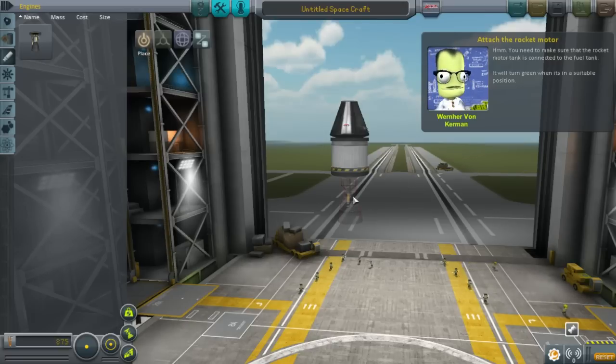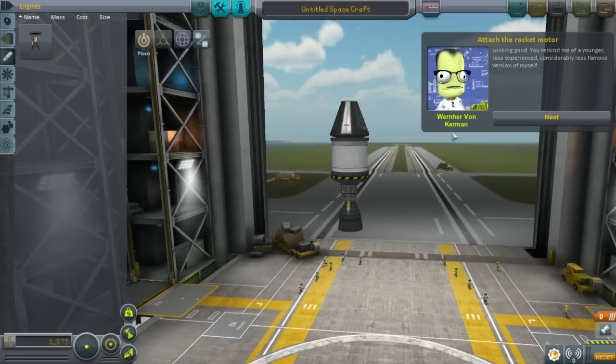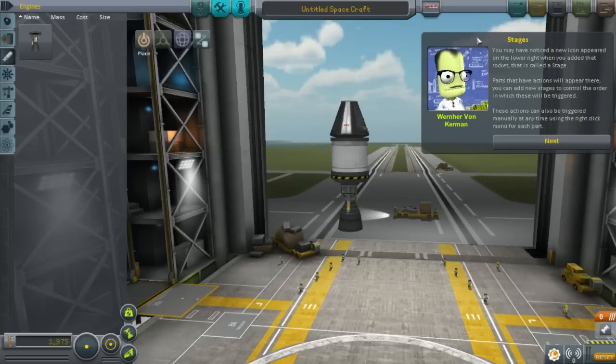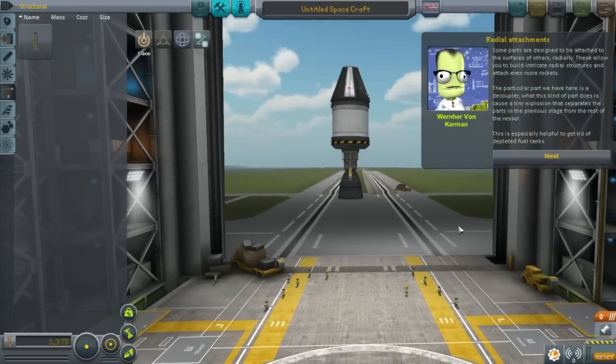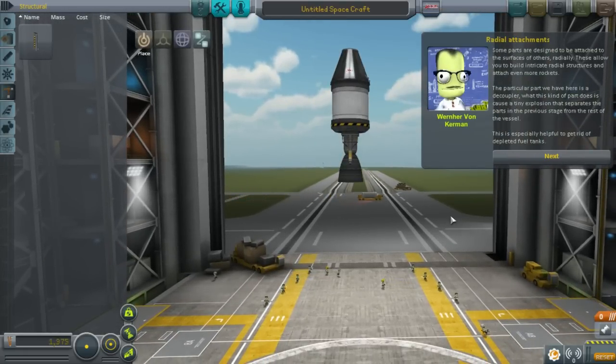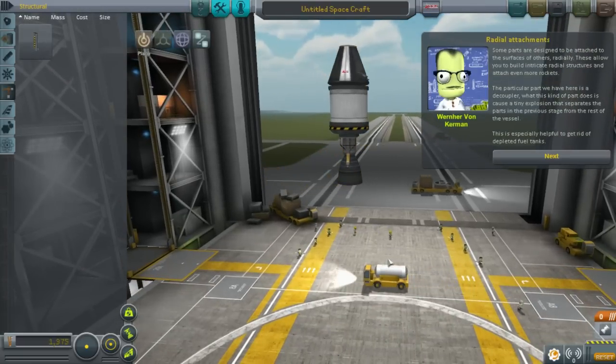You need to make sure the rocket motor connects to the fuel tank. Did they do that on purpose? I think they did that on purpose. Stages — you may have noticed a new icon appear down here. Parts that have actions will appear there. You can use new stages to control the order in which these will be triggered. These actions will also be triggered manually at any time using the right menu for each part.